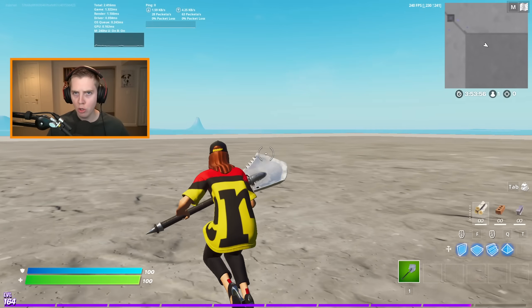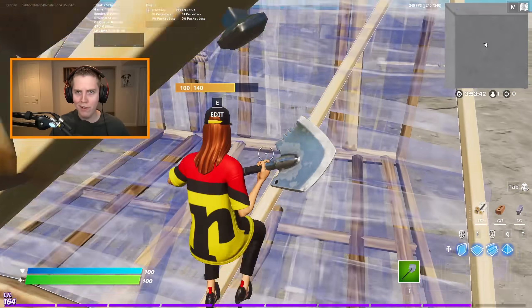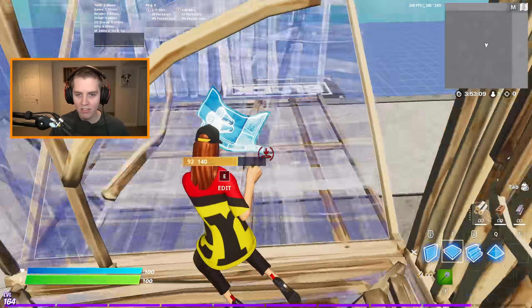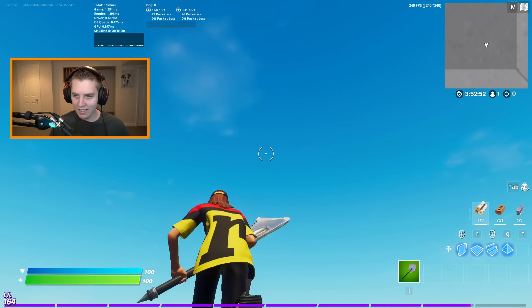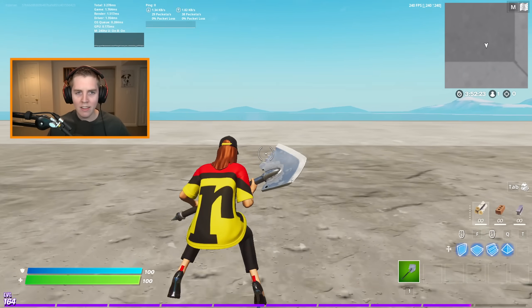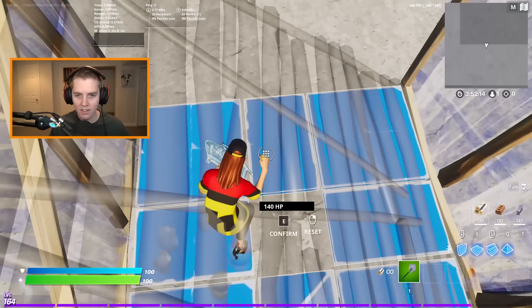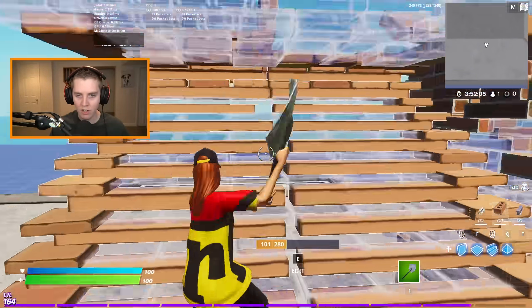Simple tip number two to reduce your input delay is to enable mobile builds — or more accurately, low meshes. Right now I'm on normal performance mode with high meshes, which is grayed out and can't be changed in-game. Looking up, I'm getting about 3 milliseconds — a little lower than DX11 — and when building it stays around that point. But this is not even mobile builds yet, which is really going to reduce our input delay.